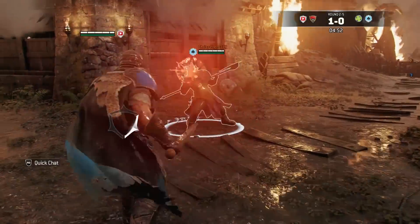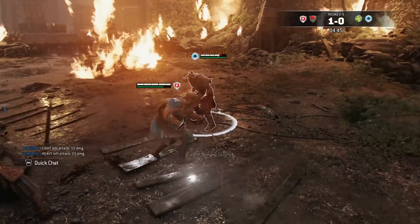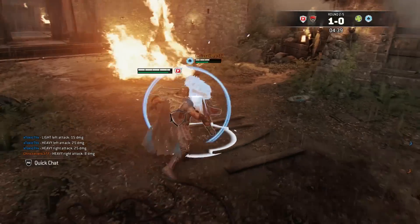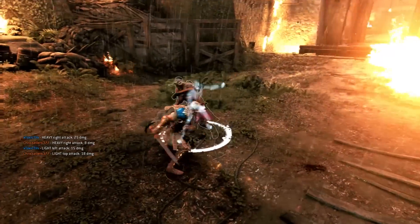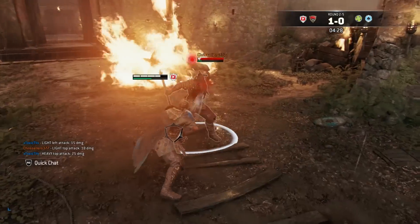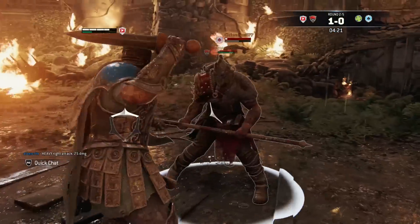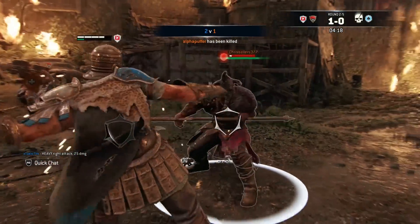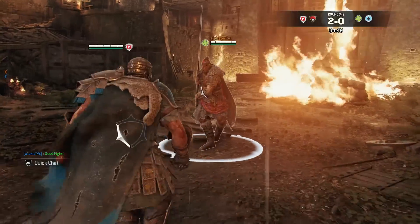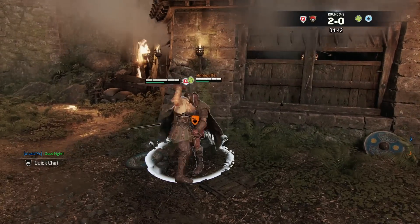Alright here we go Raider — we got my boy Shao Khan once again, aka Pumba. Super delay, delay it to the max bro. Whoa, nice — light attack. He let the heavy go, he didn't think I was gonna try that parry. Got him, let's go! Good fight. Dude, come on bro, I know that's not gonna land — but that will.